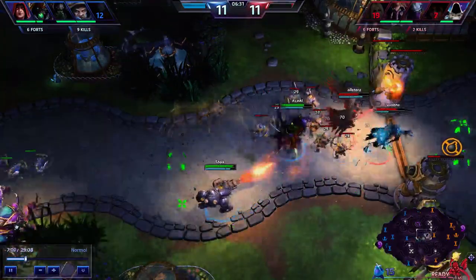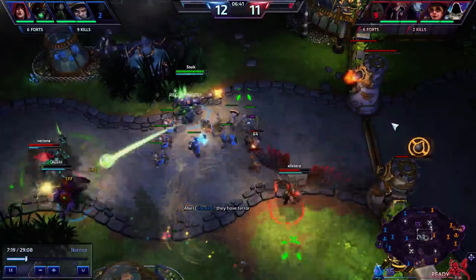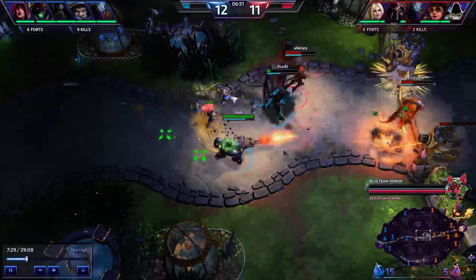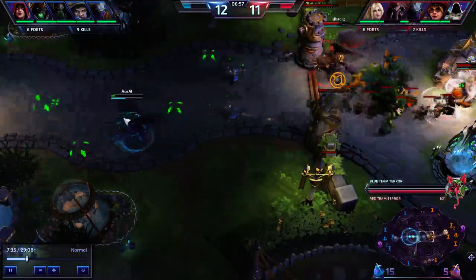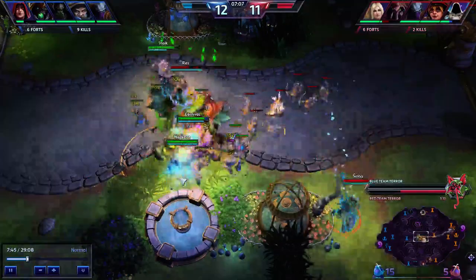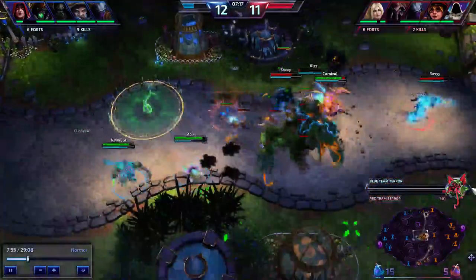Zeratul is not one I generally recommend copying because Void Prison is very hard to use well — you have 15 to 30 seconds to use it basically, which is very difficult for an Abathur player. That wasn't too great; I would generally recommend only someone else. Maybe I made the wrong choice — it happens. Just don't stay alive too long unless you want to jump in and snipe their Abathur. If they have an Abathur and you can clone a stealth character, use any spare time to go Abathur hunting — it might not be the best game sense, but it can be fun.